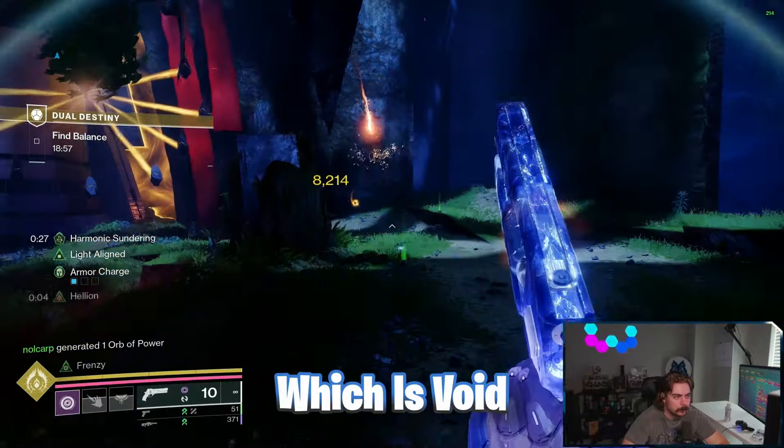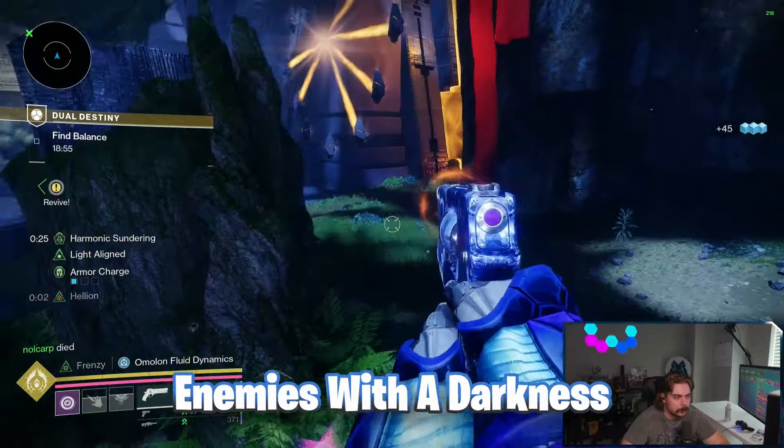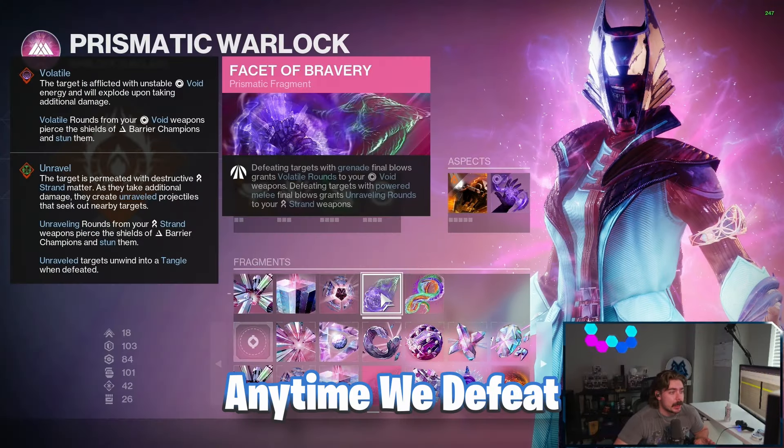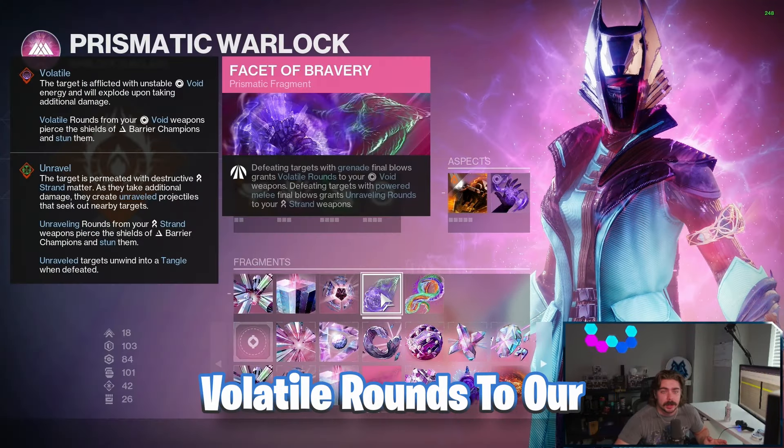Facet of Courage lets us deal more damage with our void grenade when enemies are afflicted with a darkness debuff like Unravel from our melee. Then Facet of Bravery: defeating targets with our grenade grants Volatile Rounds to our void weapons.